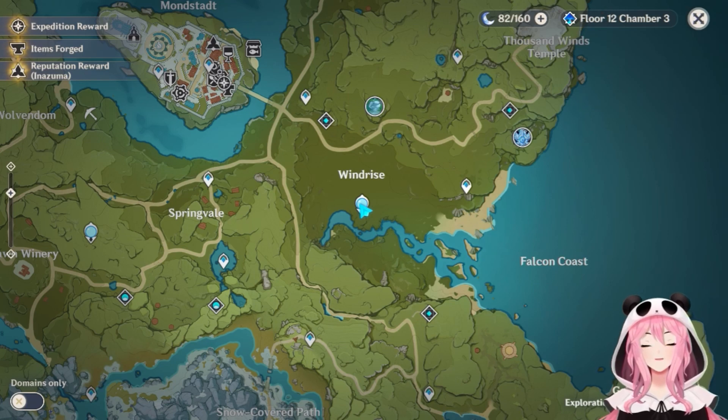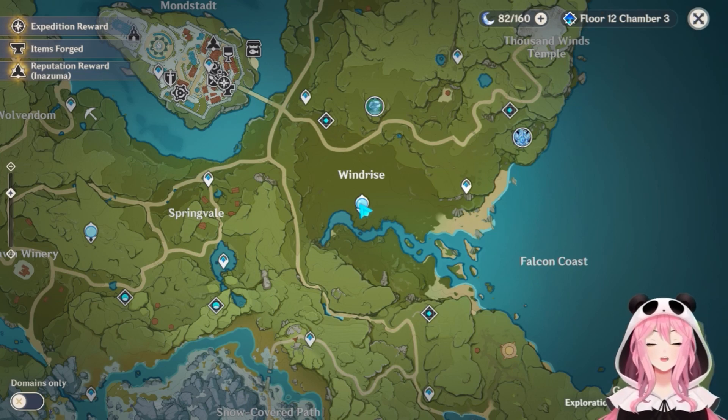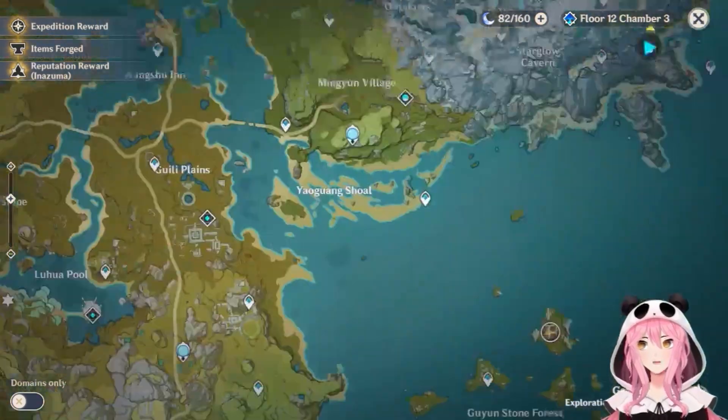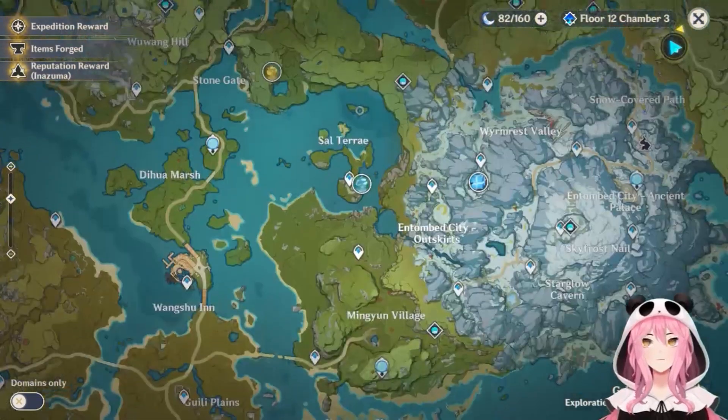Another tip: if you mess up and all the crystal flies fly away and you only got one or two, you can always reset the area. Just leave — teleport somewhere far away — then come back and all the crystal flies will reset.